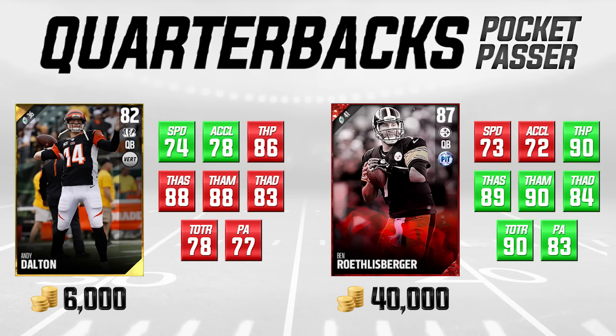The one area where Big Ben really shines is throwing on the run — he's got a 90 throw on the run attribute, whereas Andy Dalton's at a 78. But I've actually used this Andy Dalton card, and his throw on the run is actually very good. I think throw on the run is a little bit overpowered right now in Madden 17, so the 78 is decent enough unless they patch it. The price difference is about six or seven times as expensive for Big Ben, so if you don't have that coin, definitely check out Andy Dalton.